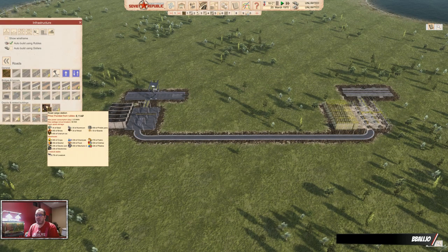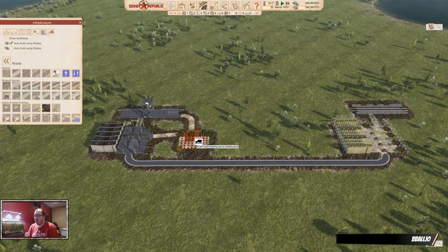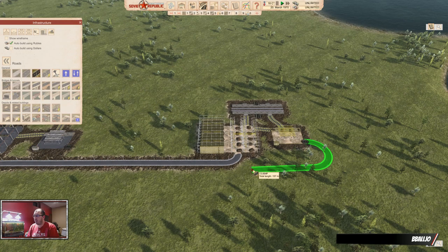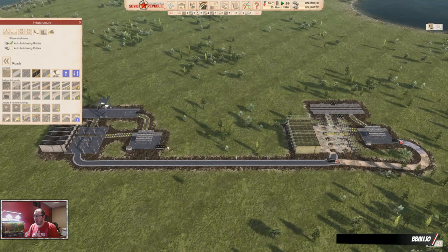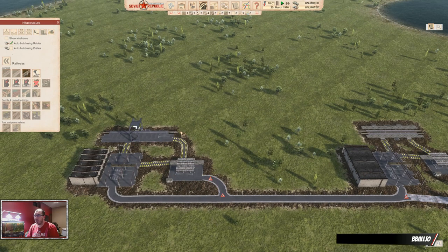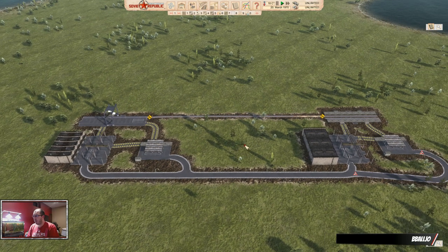Let's continue by setting up our infrastructure. I want a regular cargo station there and here, and then connect those as well. Just because I know I want to show you a couple different things, otherwise we can't do what I want to do. So all this is ready.